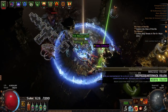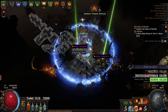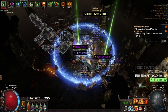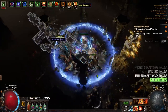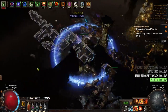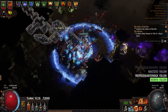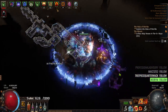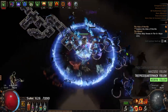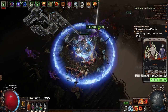As for my flasks, I'm terrible with flask management after getting spoiled — not by Mageblood, but by instilling orbs and stuff that make flasks automatically go off at full charges. That's what I'm super spoiled by, so it's going to be hard trying to remember how to use my flasks until I get those crafts.